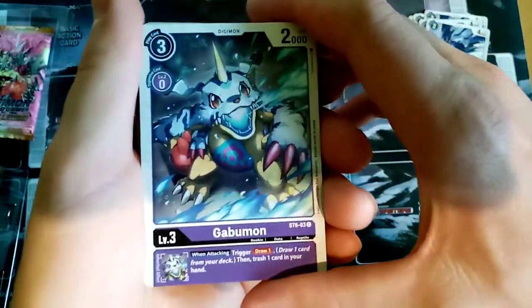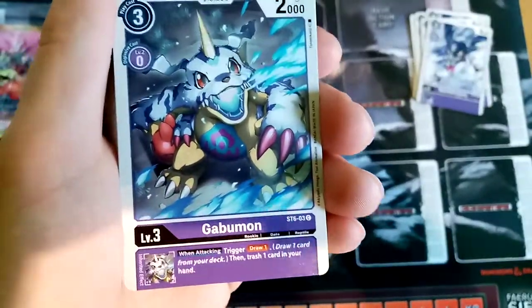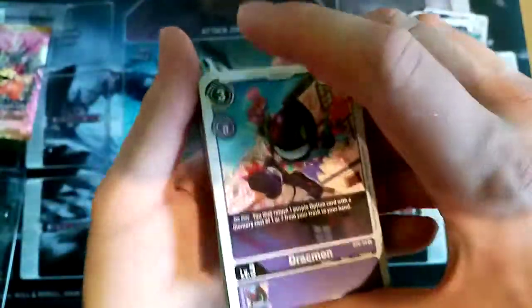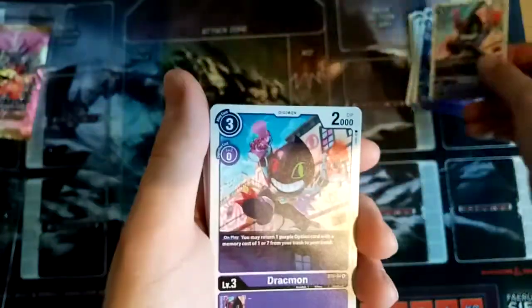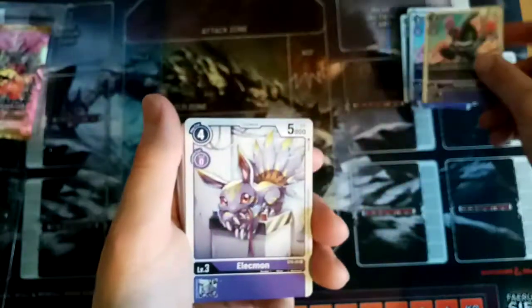A purple one. The trash won't guard your hand — so yeah, it's also discarding. It really works with your trash pile, which is what I would expect, honestly, at this point. If you play Magic, it's kind of like the black color of Magic, but yeah.